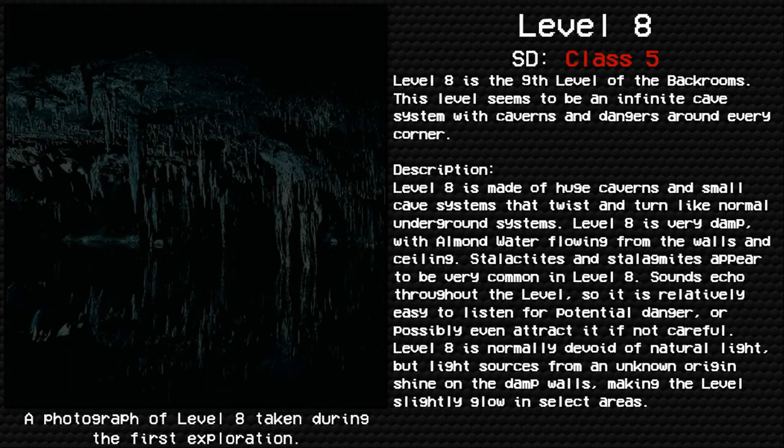Level 8 cave system. Survival difficulty: Class 5, unsafe, unsecure, entity infestation. Level 8 is the ninth level of the Backrooms. This level appears to be an infinite cave system with caverns and dangers around every corner. Level 8 is made of huge caverns and small cave systems that twist and turn like normal underground systems. It is very damp with water flowing from the walls and ceiling. Stalactites and stalagmites are very common. Sounds echo throughout the level, making it relatively easy to listen for potential danger.